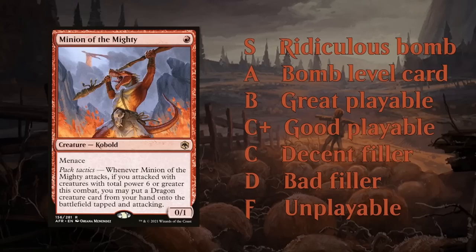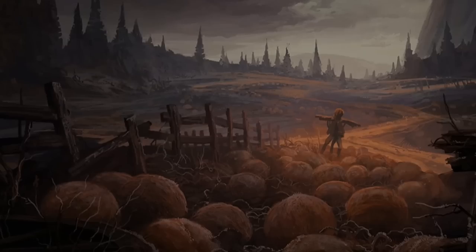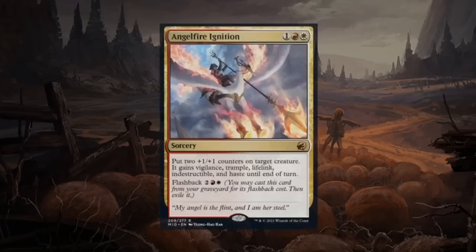So now we've got a better idea where these grades are coming from. Let's get started with our first cards from Innistrad. I usually like to start with the multicolor cards first, because that will give us a better idea of what all the color pairs in Limited are trying to accomplish. Let's start with Angel Fire Ignition.